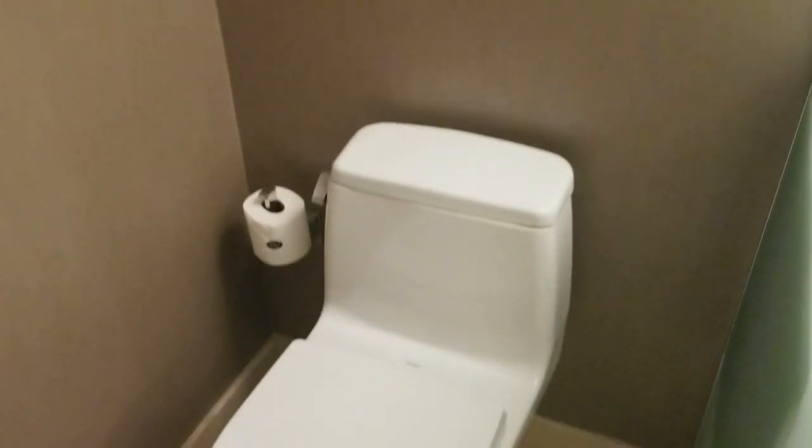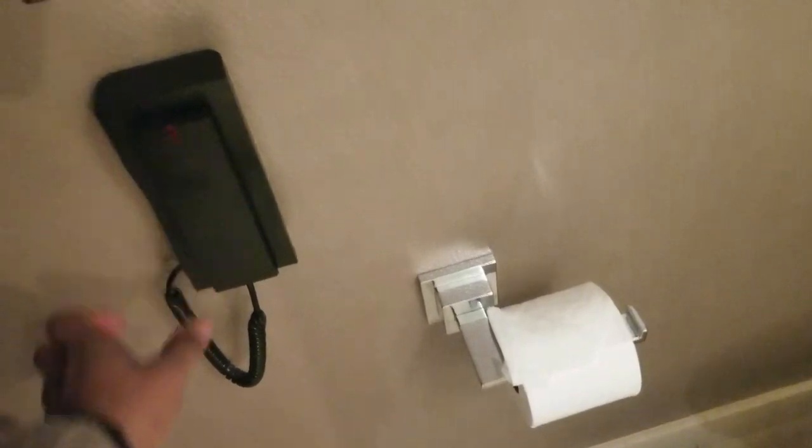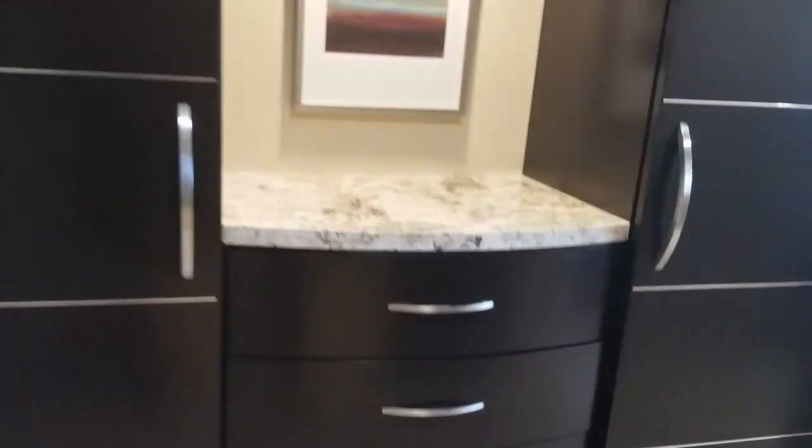Behind the frosted glass doors I assumed this was going to be the shower, but it's clearly the water closet — complete with dual rolls of toilet paper, which is good. It's that kind of generic hotel toilet paper, but it's got the little tab so we know it's fresh. And there's a phone in here in case you need to call anybody while you're on the john.